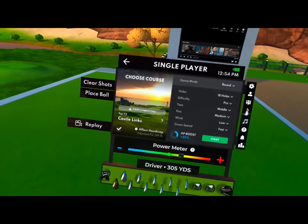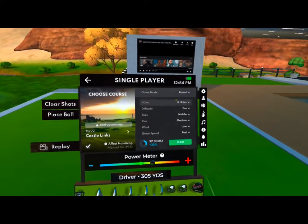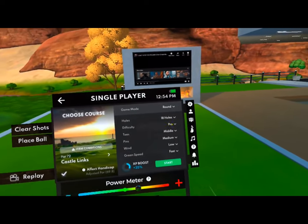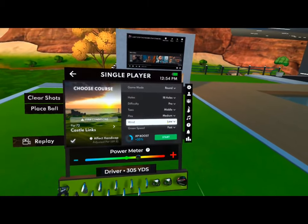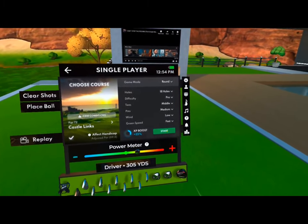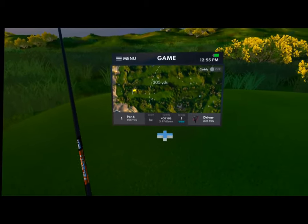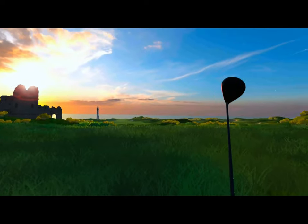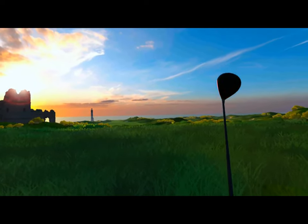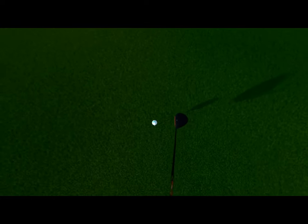Welcome to the Same Guy Golf channel. We're gonna play Castle Links today. We're going 18 holes, pro difficulty, medium tees, medium pins, low wind, green speed fast. Par four to start — I'm gonna try to keep this under 90, I don't know how I'm gonna play, but let's just try something and work on this course.